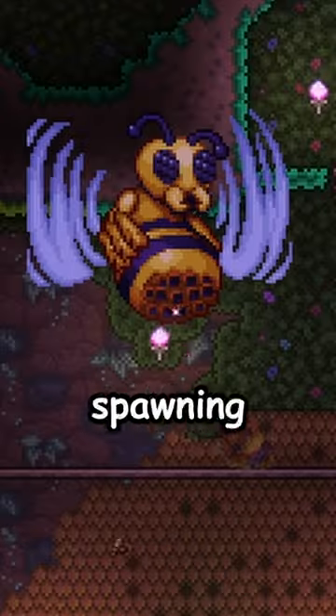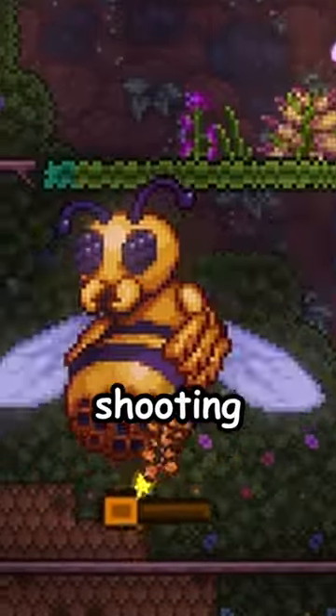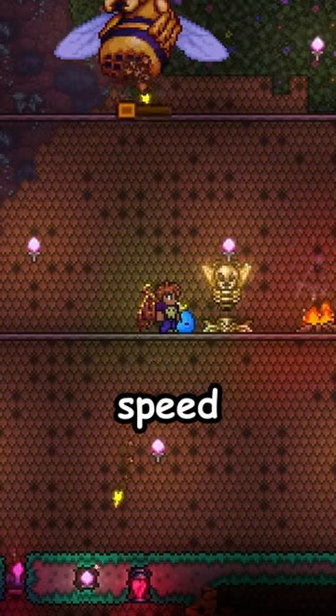She has three different attacks: charging at you right to left, spawning baby bees, and flying around shooting poison stingers. This is the first fight that relies heavily on movement speed.